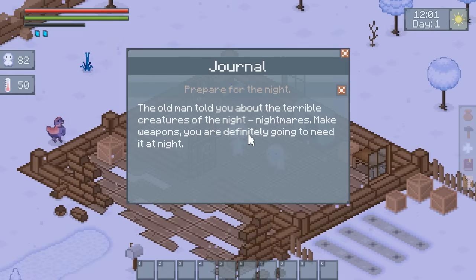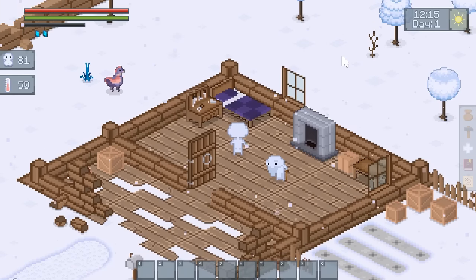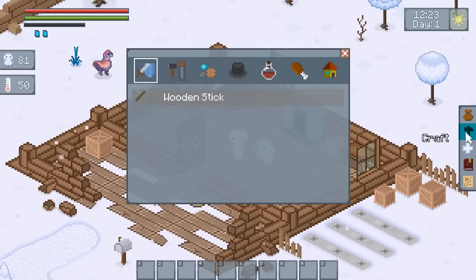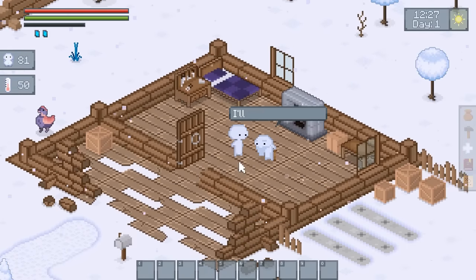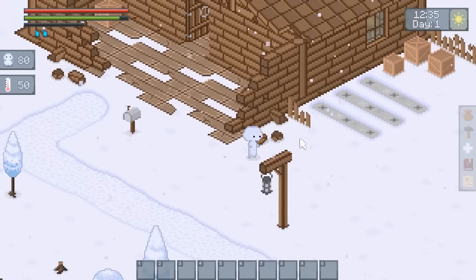Prepare for the night. Old man has told you about terrible creatures at night — Nightmares. Make weapons, you're definitely going to need them at night. I've got a crafting bench here — can't interact with that. Let's craft a wooden stick; I need three stick-looking things. So how do we prepare for the night? Do I go outside of town?